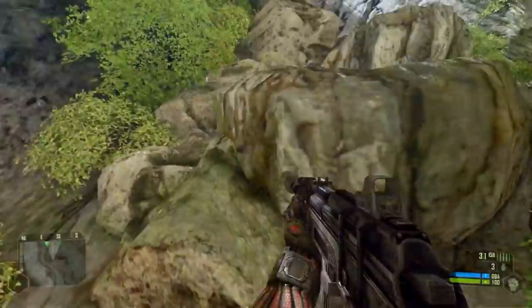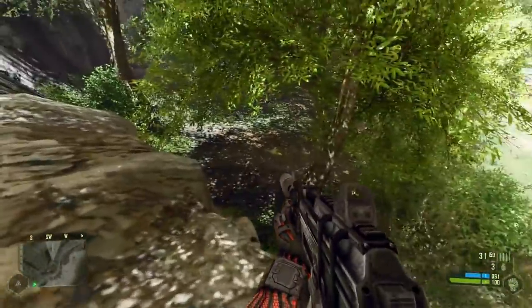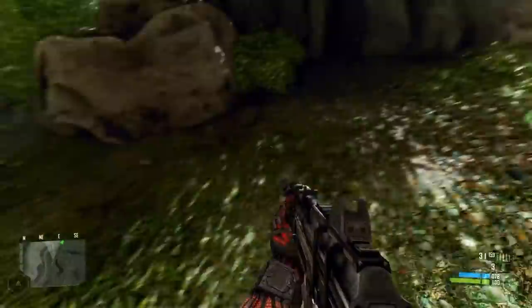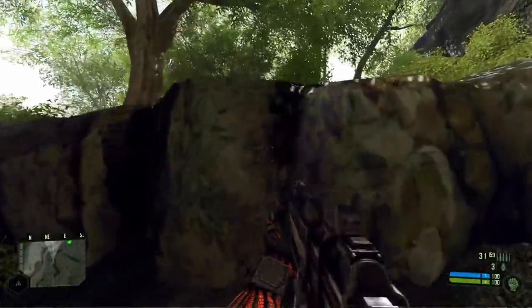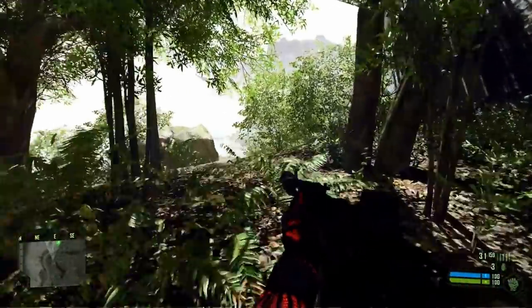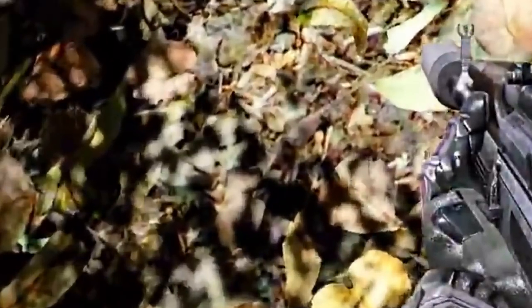Admittedly, the dirty tricks the gaming industry has invented are still incredibly clever and result in amazingly realistic images. But when we take a closer look, we can see some of the cracks come through. For example, look at these shadows — they're pretty blocky and not as smooth or soft as shadows in real life.